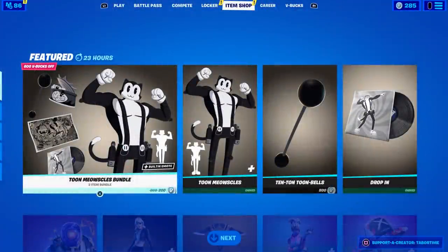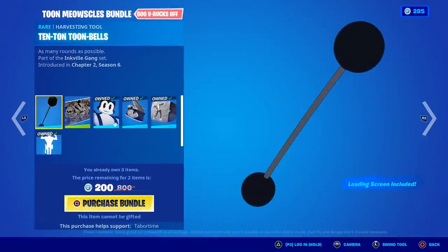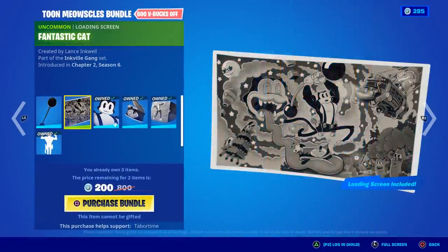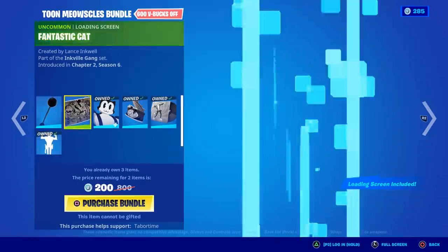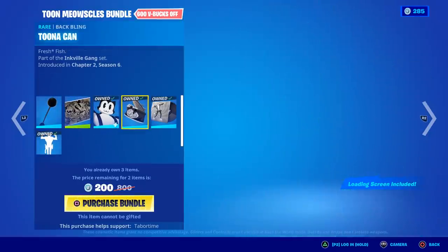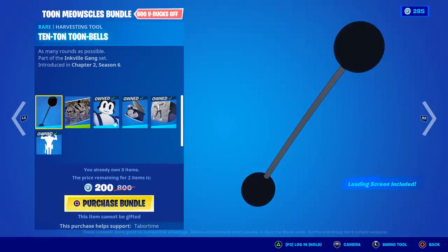Welcome to my Toon Meowsles Bundle review and gameplay video. This is the brand new bundle that just came out. It's 1,700 V-Bucks and you get six items. It's only showing as $200 for me because I got gifted the skin, the back bling, and the drop-in music pack. So I'm going to purchase this for $200 and basically get the loading screen and the pickaxe.